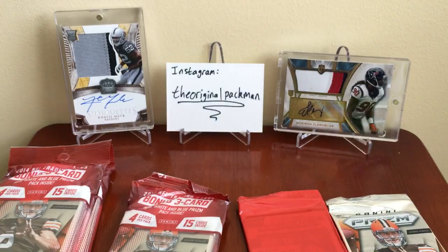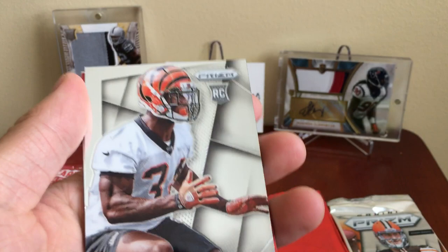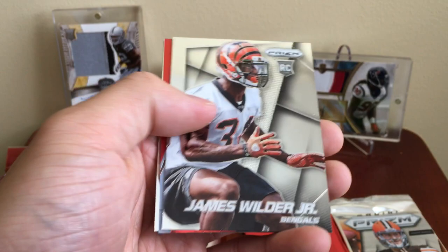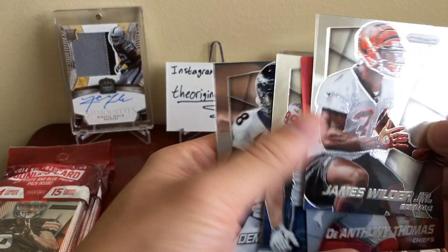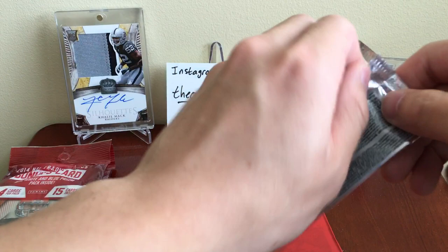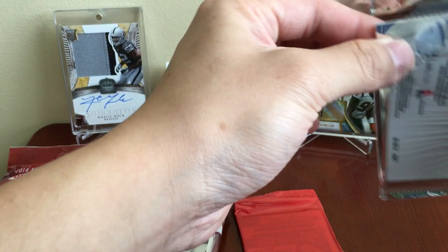I typically like Prism but the problem with Prism this year is it's just way too expensive — like 190 bucks for a box. You get three autos and I haven't seen any solid pulls out of the boxes I've watched. James Wilder Jr., D'Anthony Thomas red, JJ Watt, and Demarius Thomas. Value wise I don't think it's there — for 190 you could buy a couple autos of your favorite player. That's why I didn't open 2016 Prism; I missed the retail price.